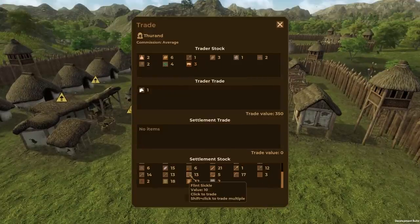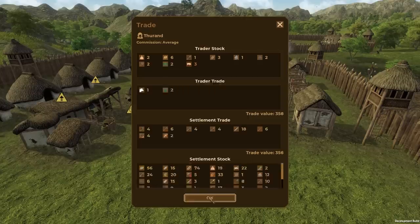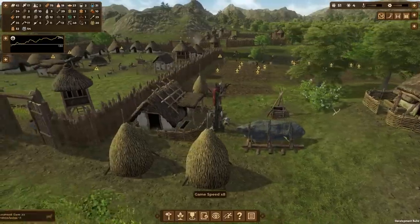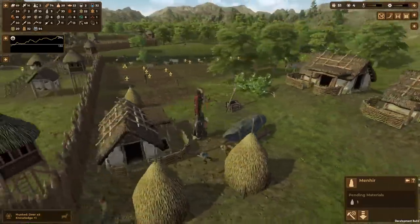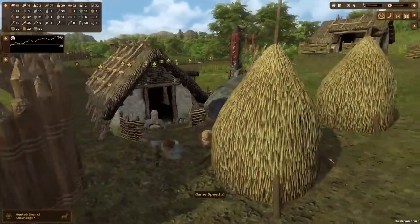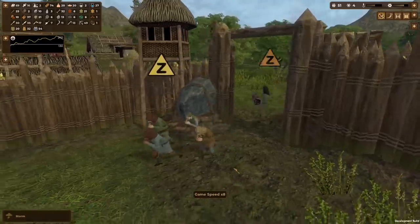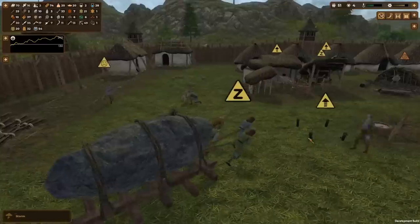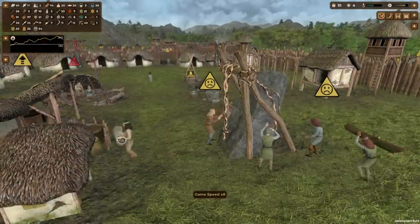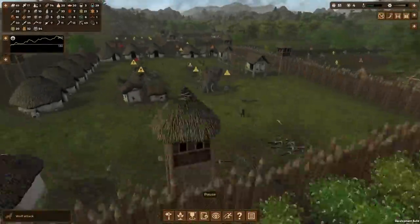Cattle domestication costs 350 — are you kidding me? That's a lot. Trading some of our flint stuff — boom, cattle domestication! Now look at them moving the giant megalith. Come on guys, pull it! There are three of them pulling it — it's literally taking forever but they've got it. Don't mind the storm, guys, keep pulling! We've got four people on it now — good job. Get it constructed and there it is!